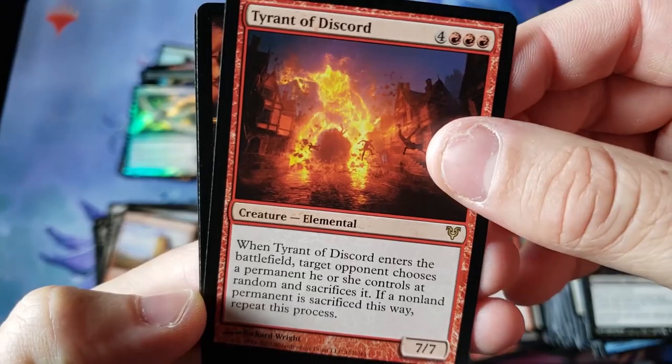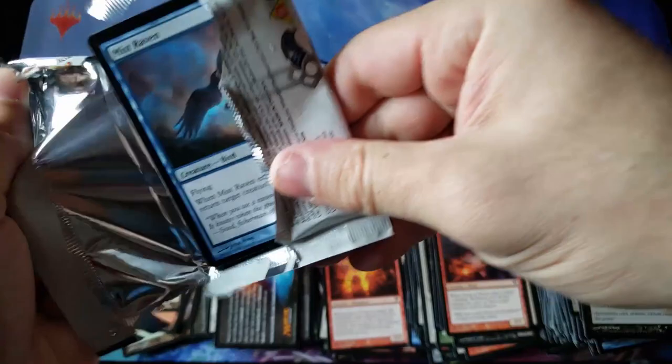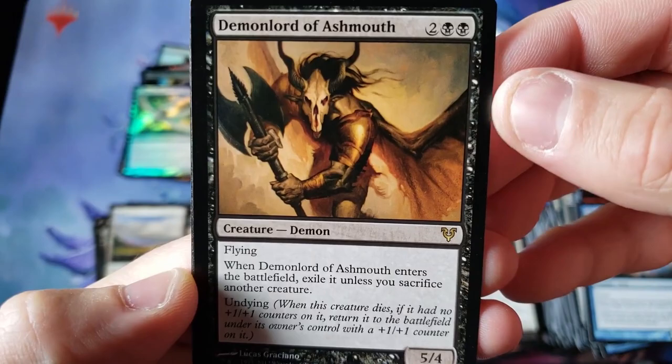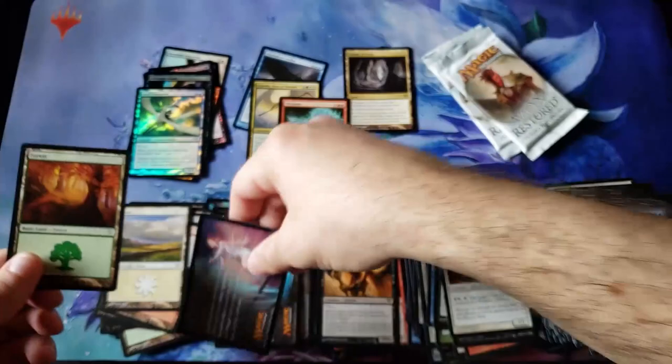Tyrant of Discord — I remember this big old 7-drop, 7/7 Elemental. I always thought that was a cool piece of artwork — like a big fire guy running through a city. And we got ourselves a Demon Lord of Ashmouth. Kind of strange pools today.